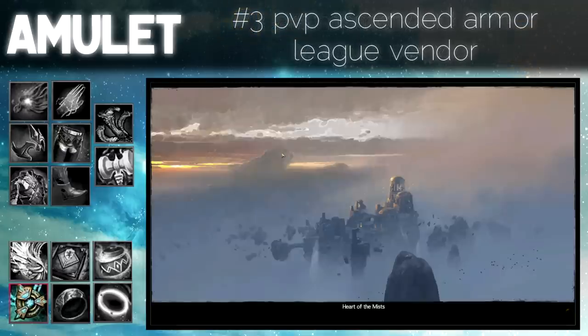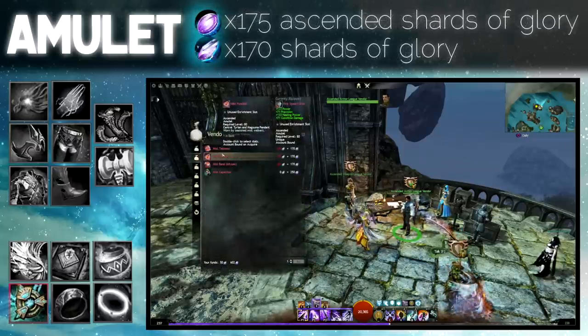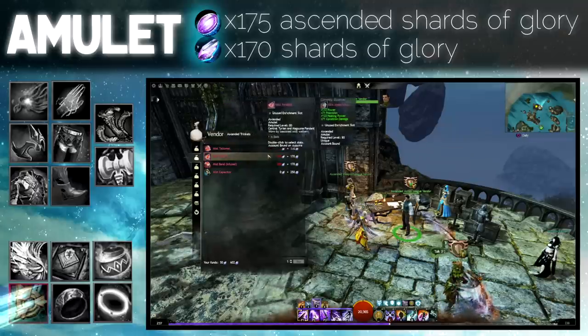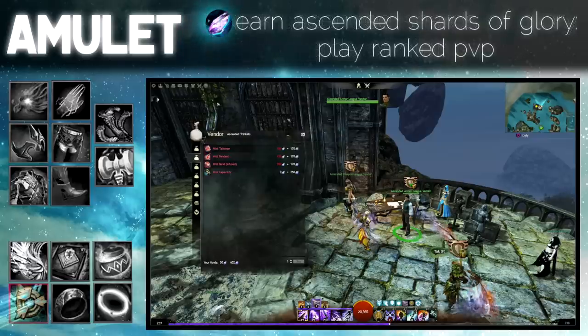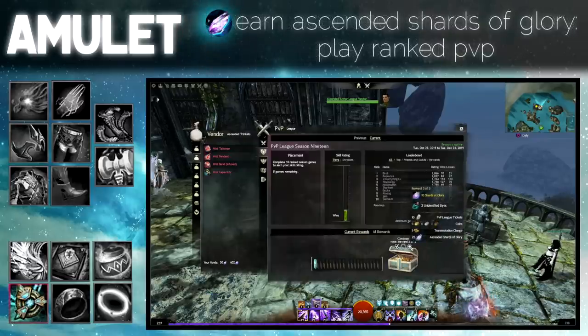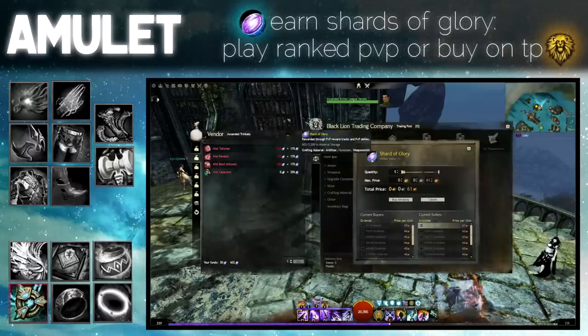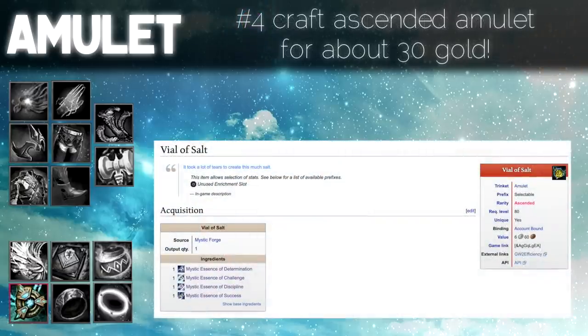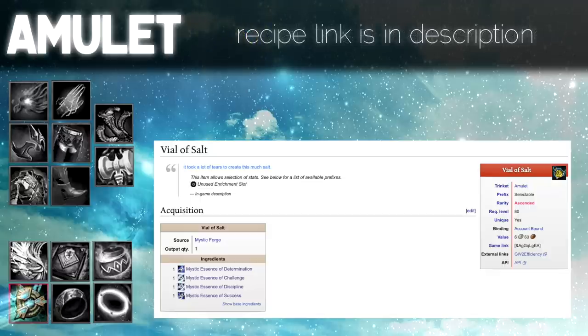If you enjoy playing PvP, the ascended armor league vendor will sell you an ascended amulet with selectable stats. One amulet will cost 175 ascended shards of glory and 175 shards of glory. To earn ascended shards of glory you only have to play ranked PvP — even if you lose you will get some. To earn shards of glory you only have to play ranked PvP, but you can also buy on the trading post. Finally, you can craft an ascended amulet via Jewelcrafting for about 30 gold. Link to the recipe is available in the description.